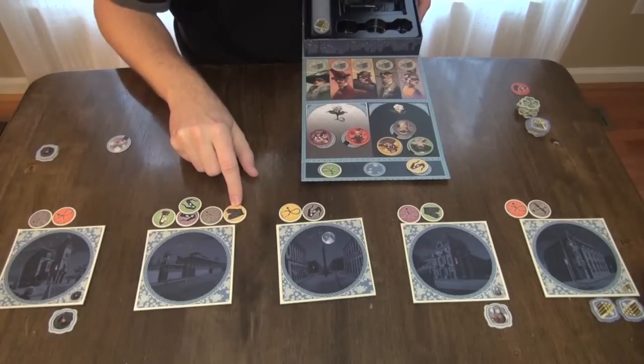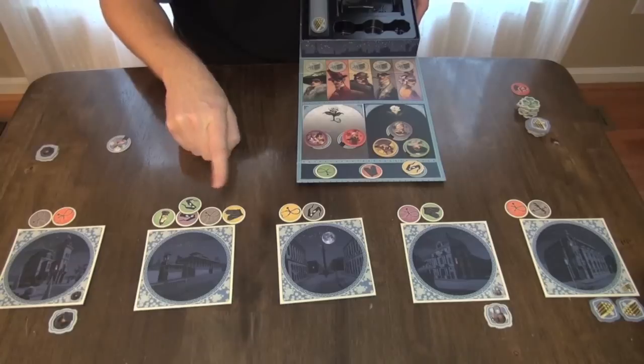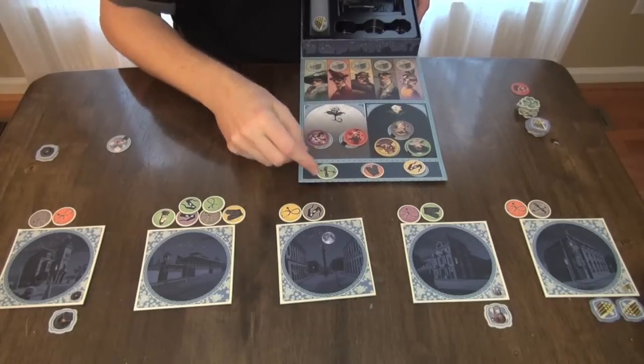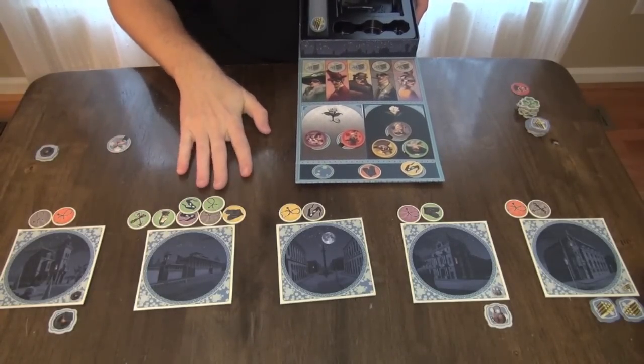You can have up to three tokens of each type next to a location. Each time you draw a token, you replace it from the box. As soon as there are five types of tokens at a location, you rob it.